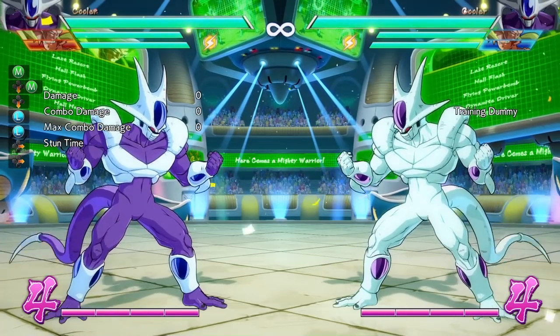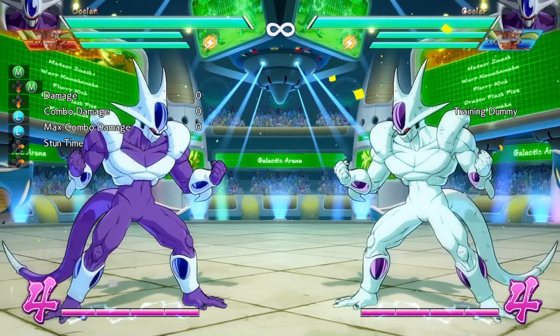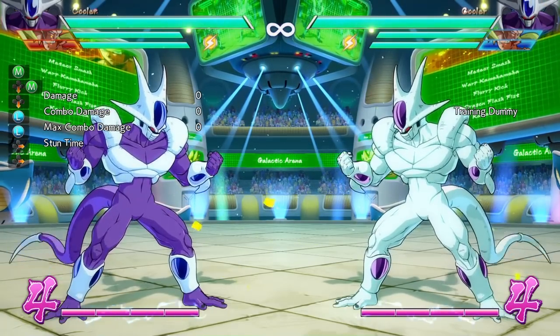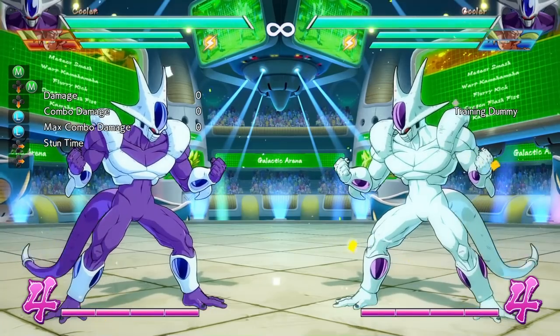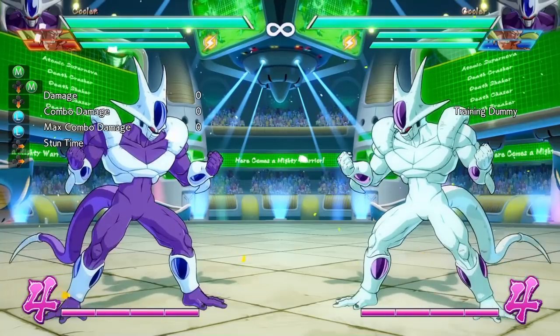So Cooler's What To Do On Block is going to be pretty unique, because normally some stuff that works with other characters when it comes to true block strings and so on and so forth, doesn't necessarily work like that with Cooler. He's more unique when it comes to block strings.